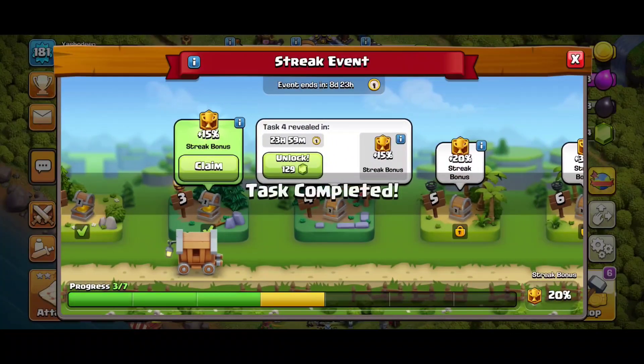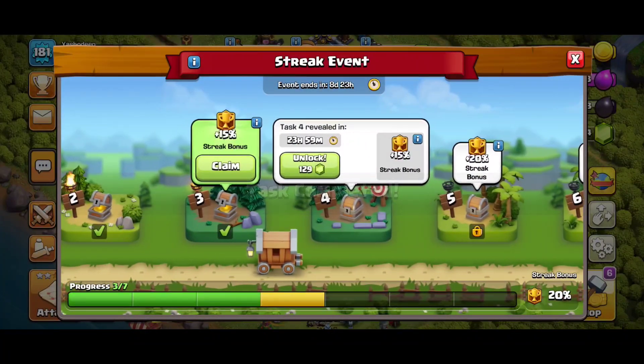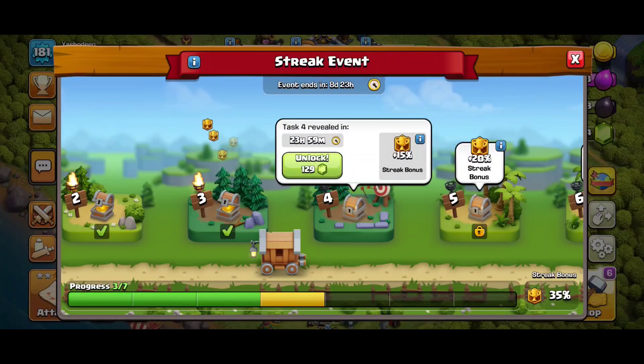Let's go and claim our Task 3 reward, which is the 15% streak bonus. As you can see, I got a claim option and my streak bonus is now 35%. That's it for this video — please make sure to subscribe if you are new here, and I'll meet you in the next video. Till then, peace out and bye!